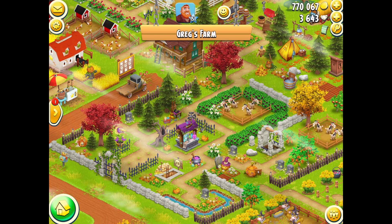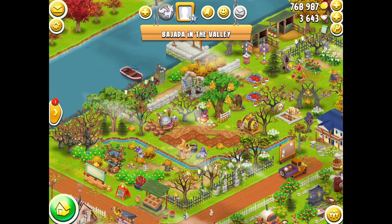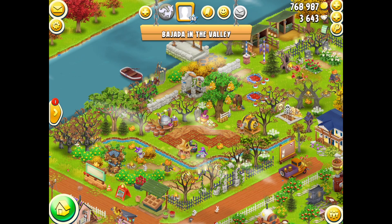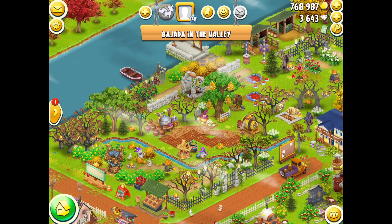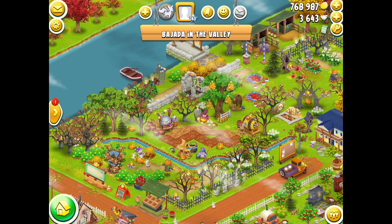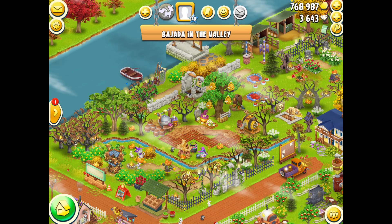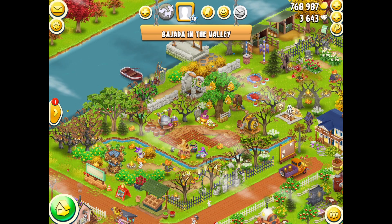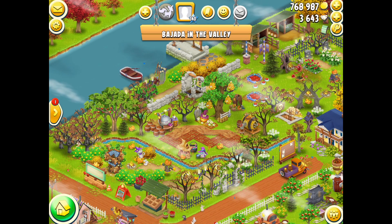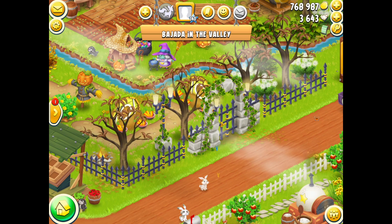Let's go and have a look at some of your farms. The first farm I'm looking at is Bajada in the Valley. They've created a Halloween area over by the side of their house. As you come from the entranceway you can see all of the Halloween effect — a water river effect, dead trees combined with farmland, path pieces, and some bushes that have not been revived, giving a very nice autumn and Halloween mix.